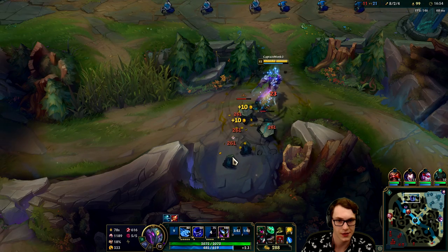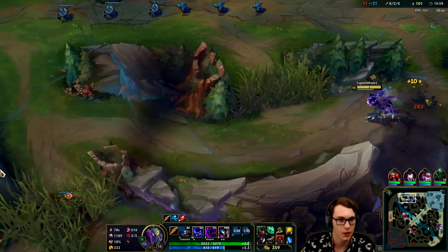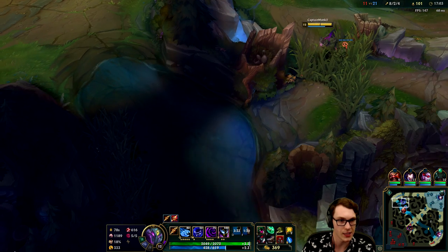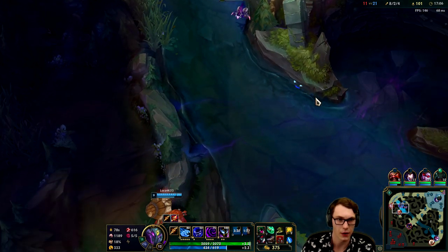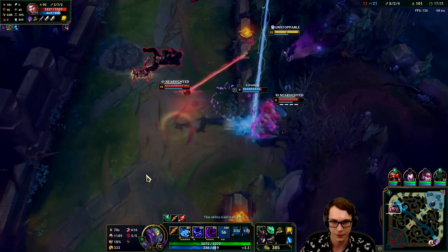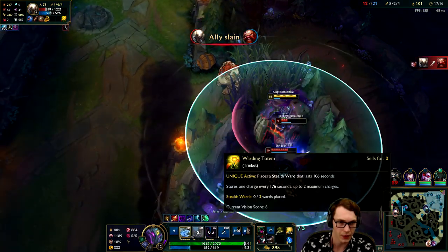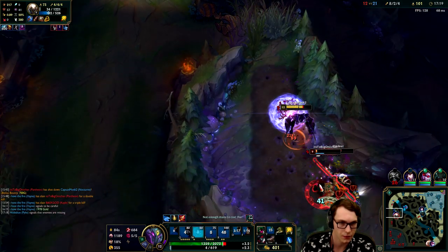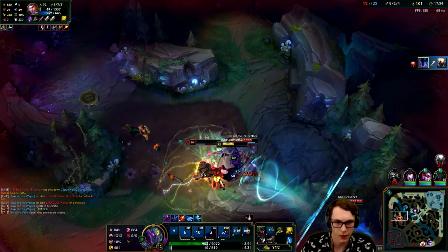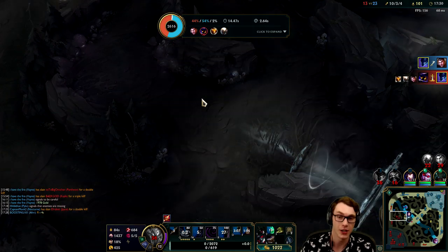I'll farm some of this since our farming is kind of low this game. We're playing well but we could be farming a lot better. I'm gonna look towards getting the Rift Herald now that we've gotten the dragon. Jace might overextend and if we see him we can probably just kill him. I can't see him - oh wait, now I can - I missed my Q, this is really bad. But we can maybe still kill the Pantheon.